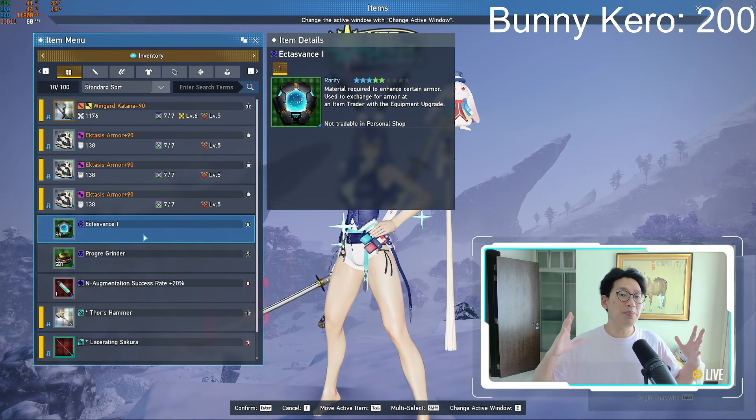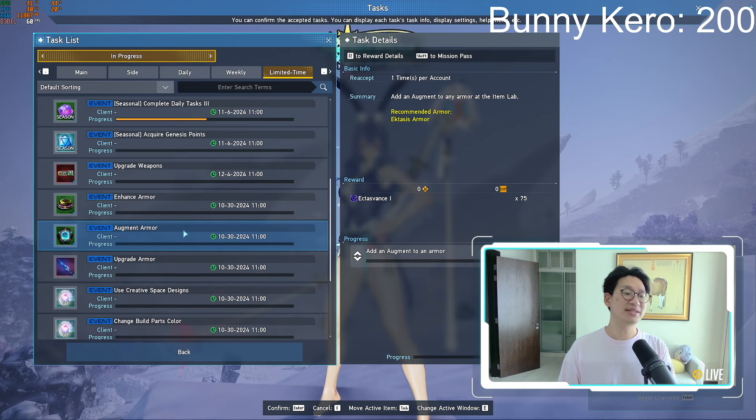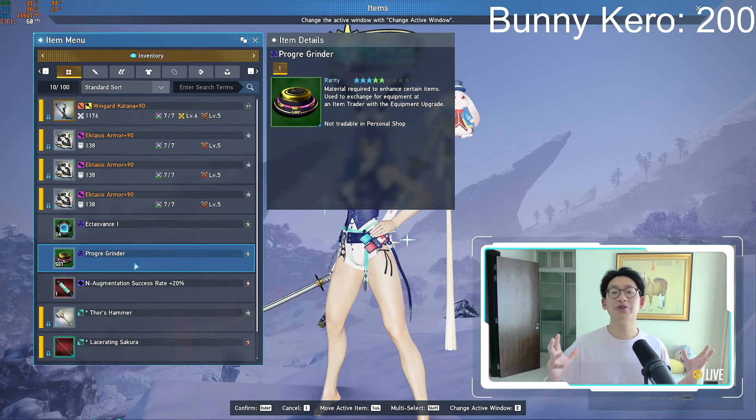Now that you know this, do not be demotivated and think, oh my god, how many PSE bursts do we actually need to do in order to get 150 of these? Because you don't actually need to farm 150 - you only need to farm about 75. There is a limited time task called Augment Armor. All you need to do is add a single Augment to any armor, and you actually get 75 of this material. It only costs 50 per armor, so you only need a total of 150. Farm 75, complete this task, and you've got 150.